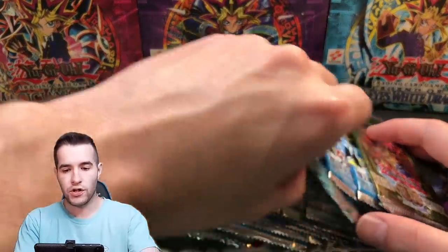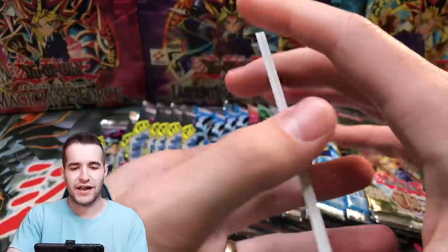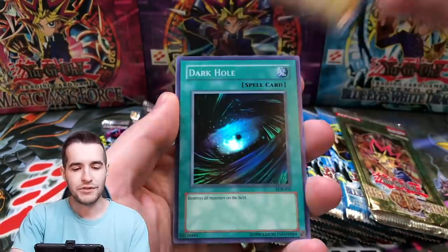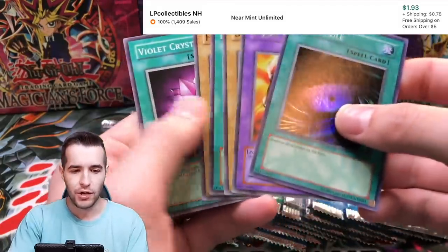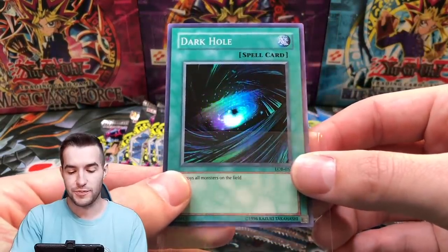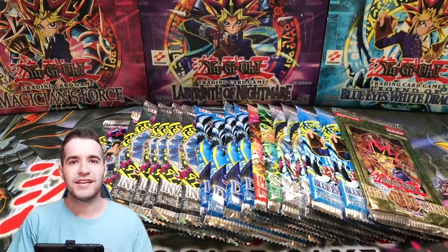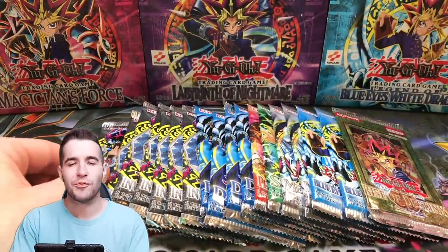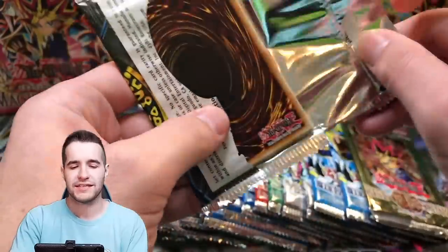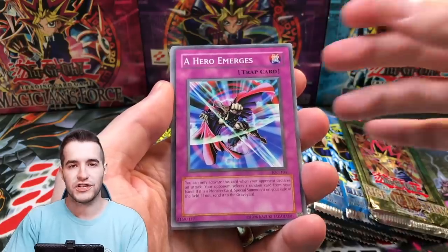Should we go into another Legend of Blue Eyes White Dragon pack? Can we pull the Blue Eyes White Dragon himself? We got the Two-Mouth Dark Ruler, a Drooling Lizard, Hinotama Soul, and a Dark Hole. We've got a Super Rare Dark Hole. So far we've pulled some nice strong spell cards out of LOB. I've pulled like tons of Dark Hole out of LOB and I've like never pulled a Raigeki — maybe like one Raigeki. If you include foreign packs, I think I've pulled some Raigekis, but I pull a ton of Dark Holes.